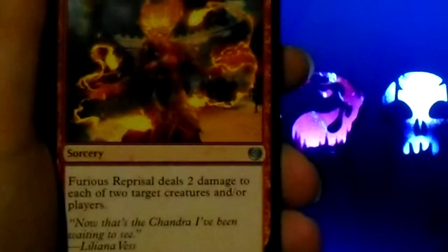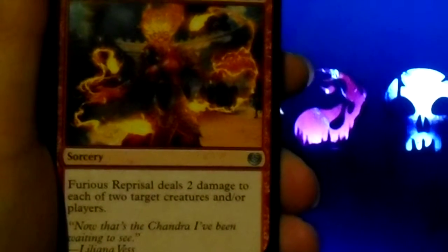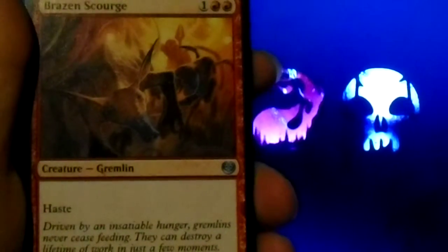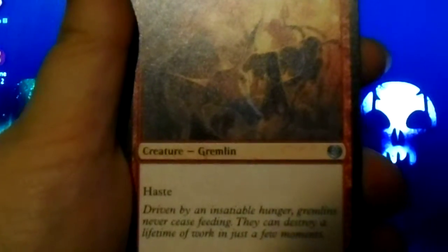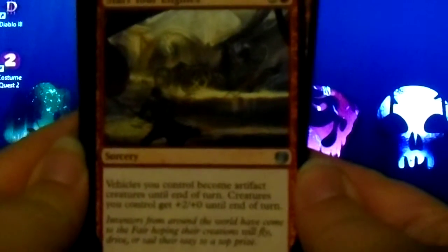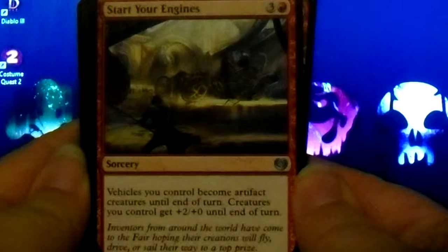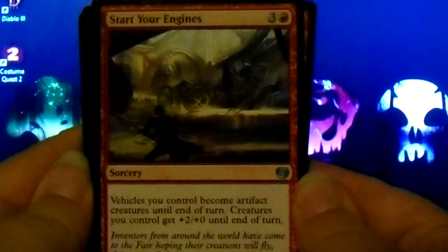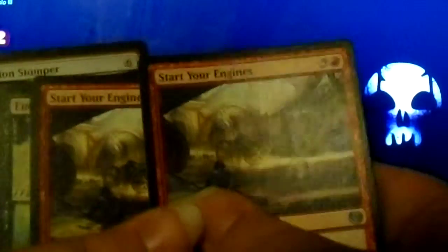Furious Reprisal: it deals two damage to each of two target creatures and/or players. Raising Scourge: it has haste. Start Your Engines: vehicles you control become artifact creatures until end of turn. Creatures you control get plus two attack until end of turn. I've got two of those.